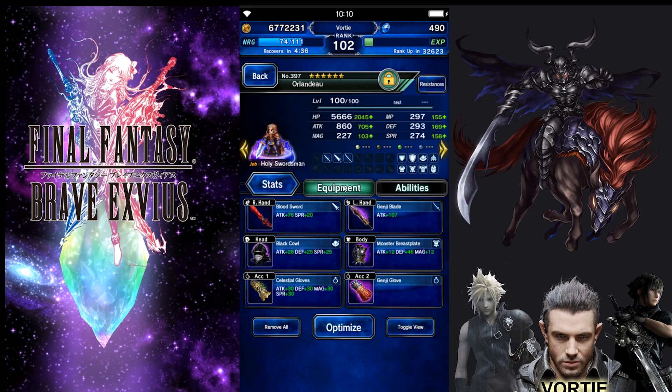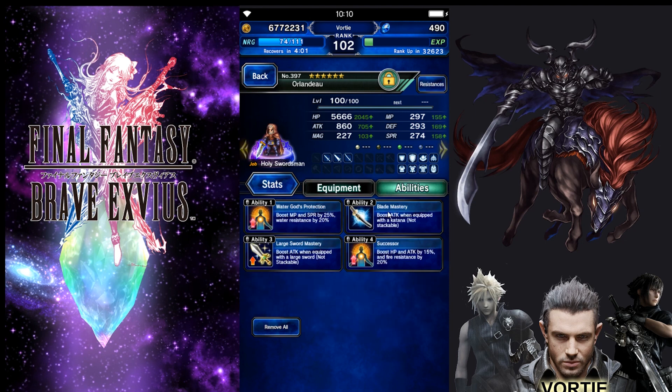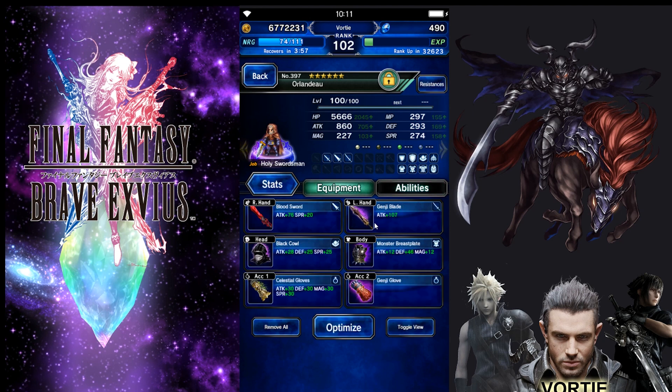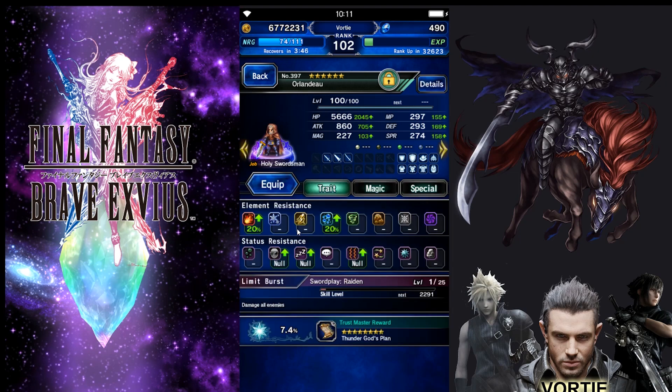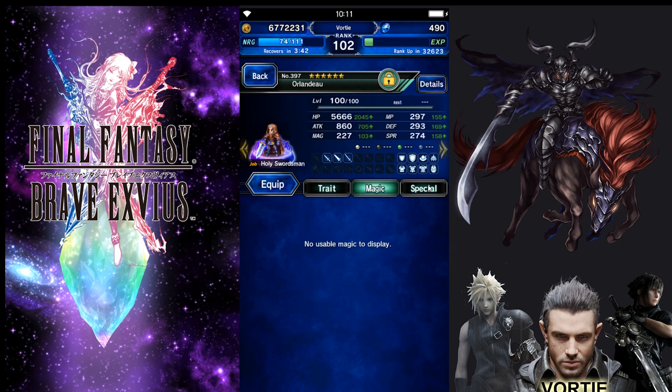I geared up Orlandu so he is dealing damage but also able to survive. Orlandu caps out around 1000 damage, but it's not about damage — he's got different thresholds you need to beat, and you want to hit them when you're ready to recover, because the magic damage unless you have Marie is a little rough. I put things on him that would give him as much spirit as possible without being resisted. I used Blade Mastery and Large Sword Mastery to boost his damage, and went with Water God's Protection for extra water resistance and Successor for extra fire resistance, so he doesn't get hit too hard.